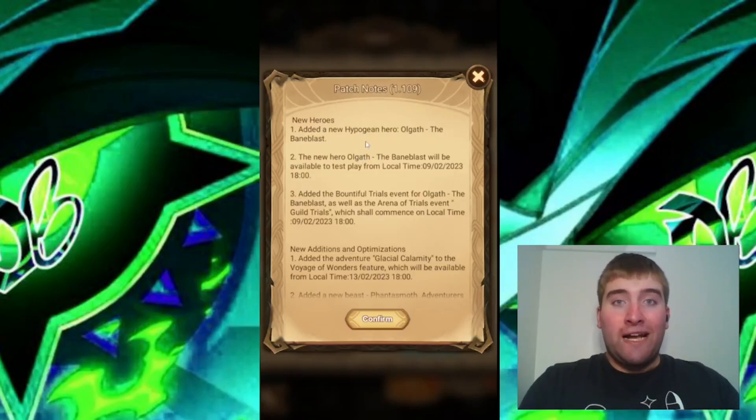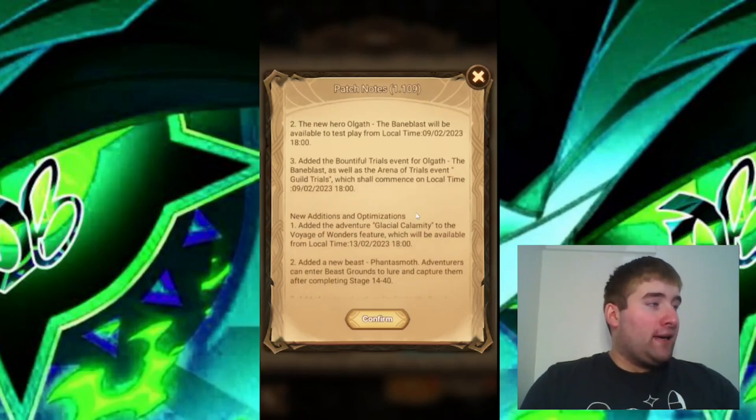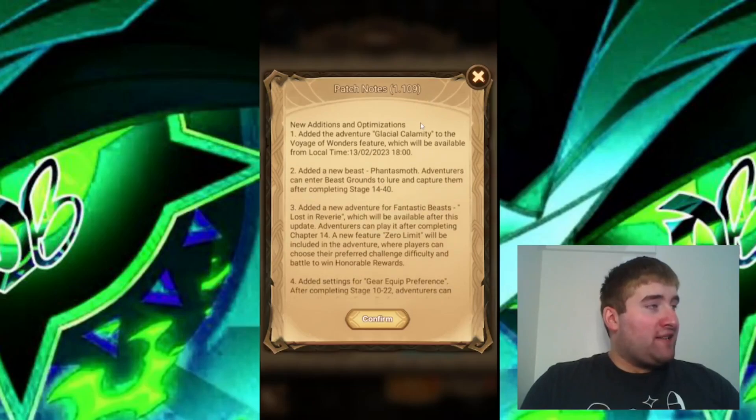Hello everyone, we have patch notes 1.109. For the new hero, we have a new hypogean hero: Olgath the Bane Blast. As always, we have the test play for Olgath, and we have the bountiful trials and guild trials for the new hypogean hero. There are also new additions and optimizations.